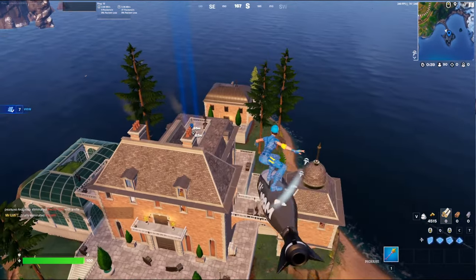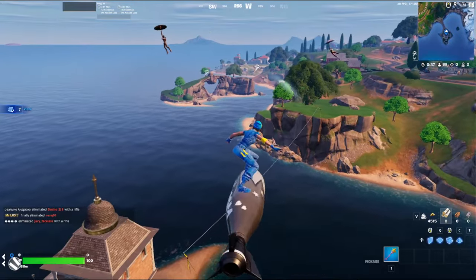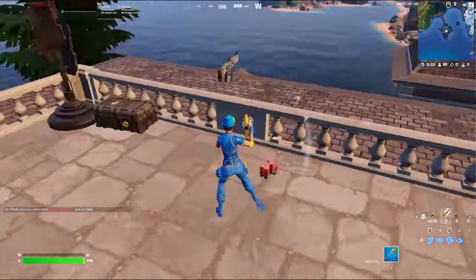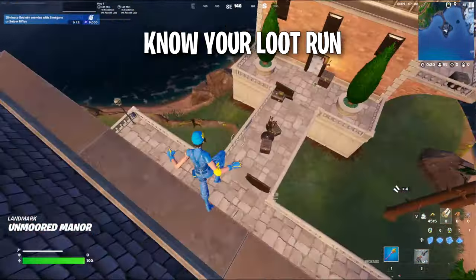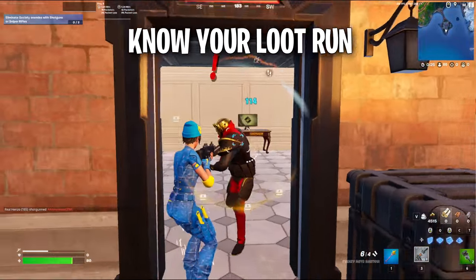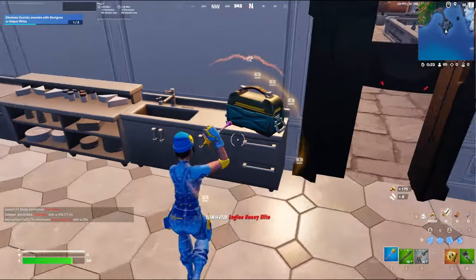I feel confident over here on spawn since I land here quite a lot. There's a shotgun right on the reef and it looks like I've got the best drop, so I'm going to try to grab that before these guys. Let's go ahead, grab the shotgun. Just like that, I got the shotgun. I'm going to go down to the vault area, which is right here. And there's the boss — we just got the boss.